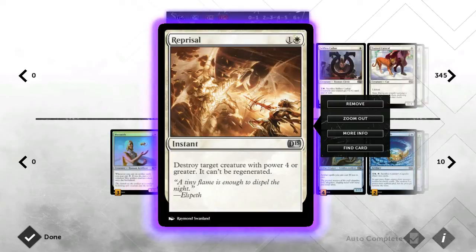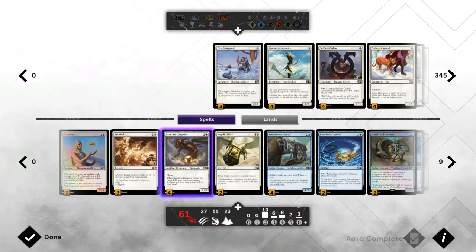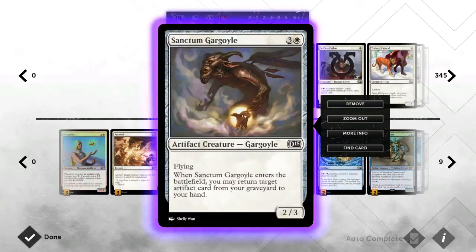I run all three Reprisals — instant speed, instantly kills anything with four power or above. Apart from one creature, your opponent's artifacts will generally have less than four power, so this kills big threats in your way. It's fantastic removal in this game — one of the best removal spells available. It's really good removal for what we're given.